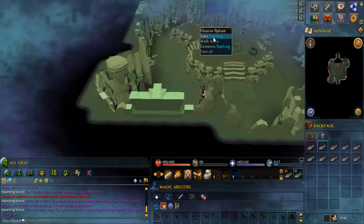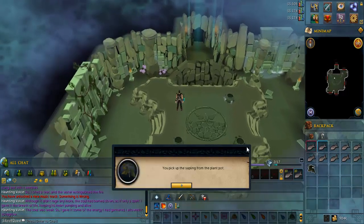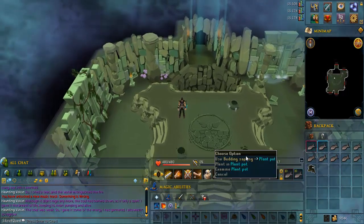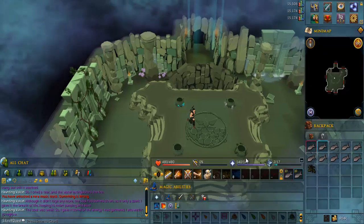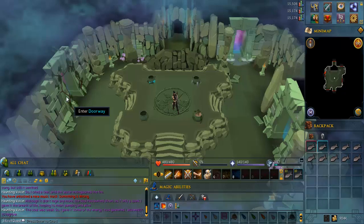Go to the middle again and take the sapling from the pot. Then put it in the pot to the southeast, and go through the door to the west.